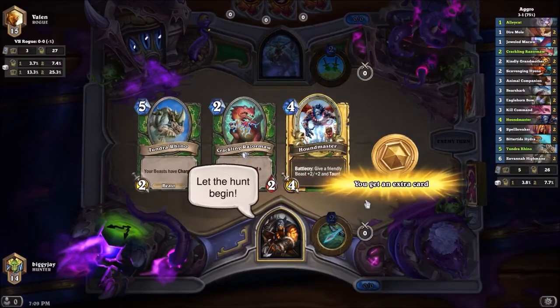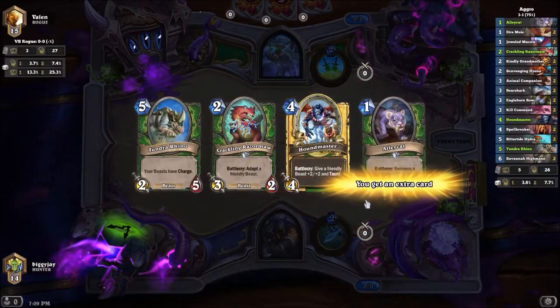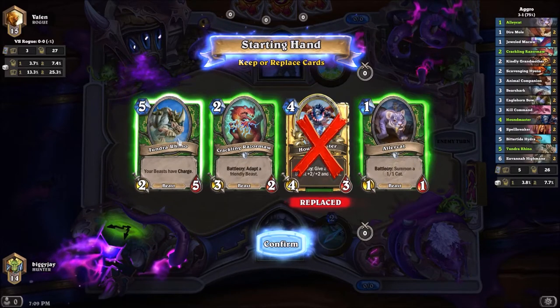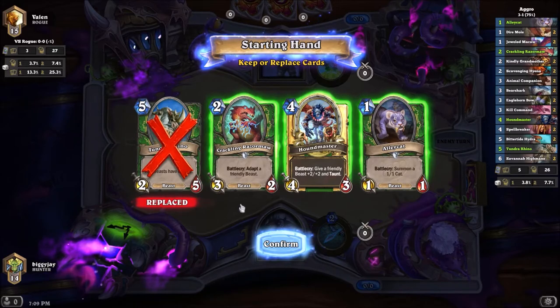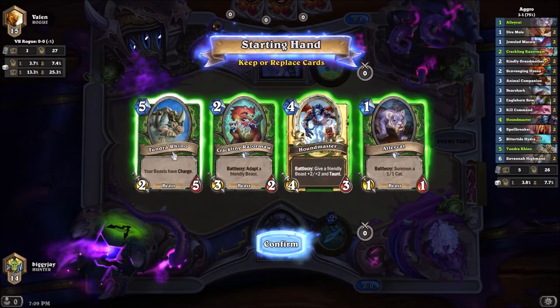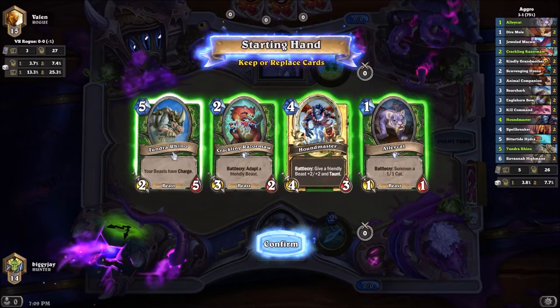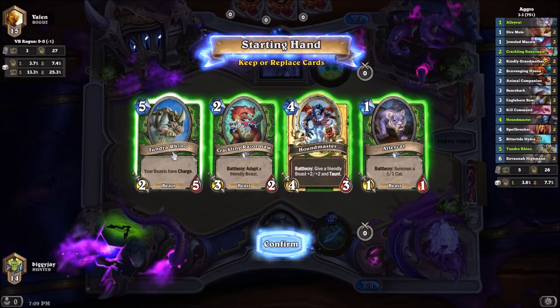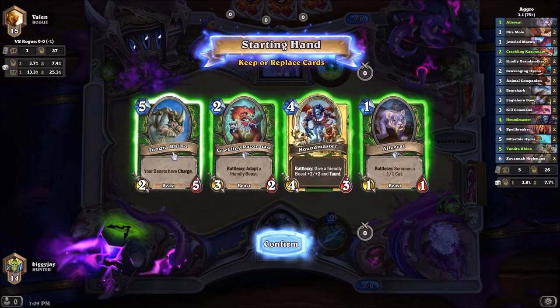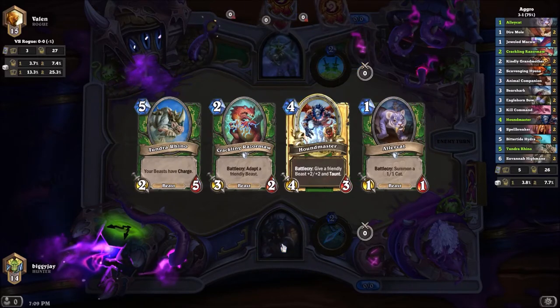So I'm playing against Rogue now. I feel like this is a decent matchup for us, especially if they're playing Kingsbane Rogue. Definitely don't want to mulligan Alley Cat. We have one Alley Cat, two Razormaw, three Houndmaster, and five Tundra Rhino. I think this whole hand is fine — I think we're going to keep it. It's solid, not too bad.